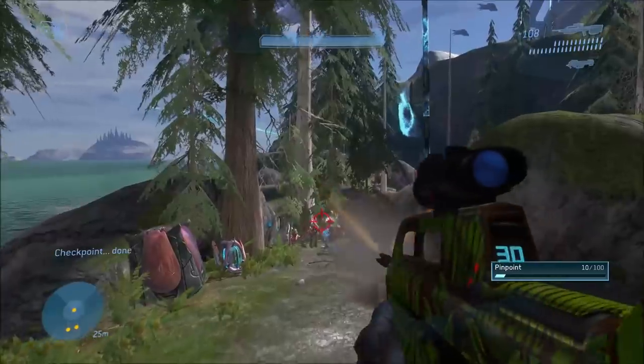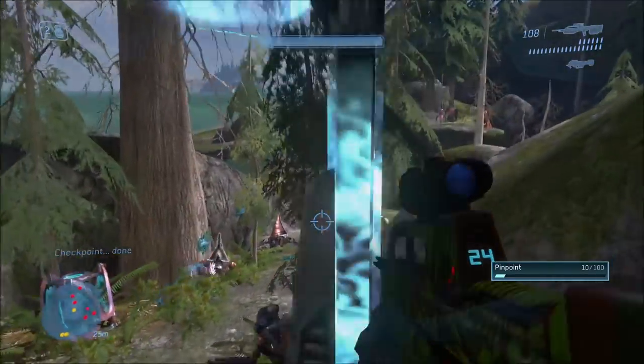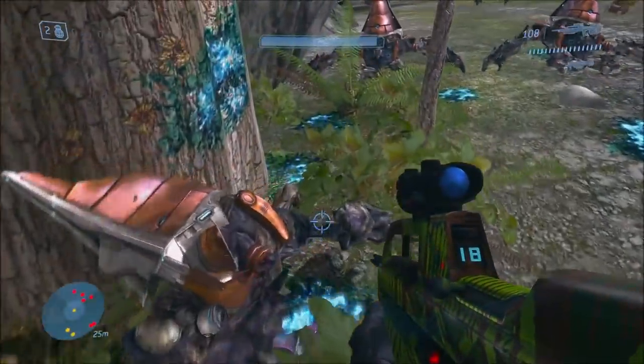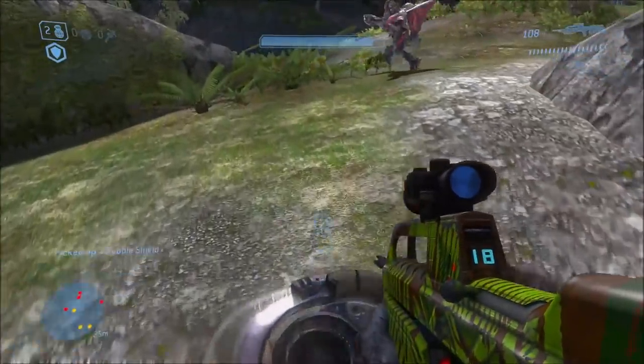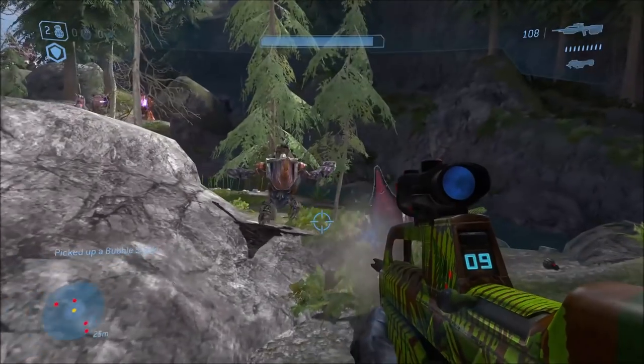Next up we have the Foreign Skull. This makes it so that you can't pick up Covenant weapons, or really any non-human weapons — no Plasma weapons, no Brute weapons, none of that.